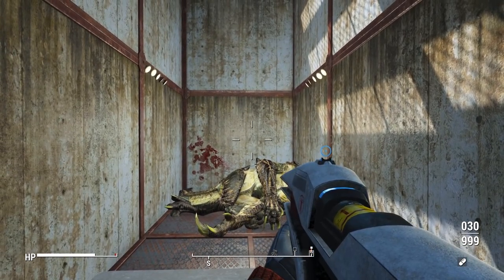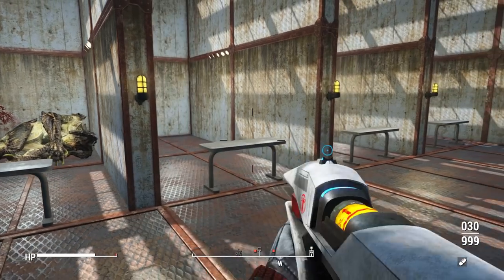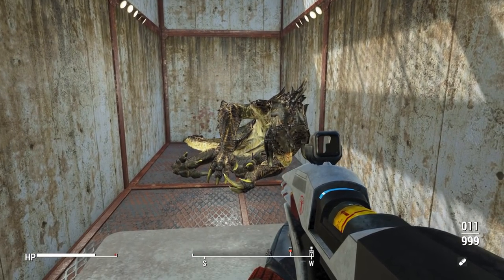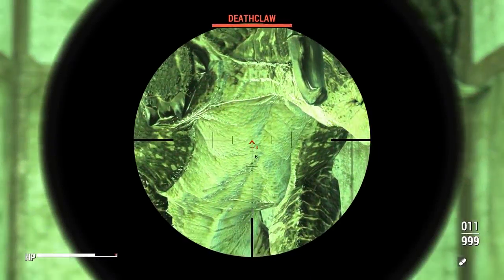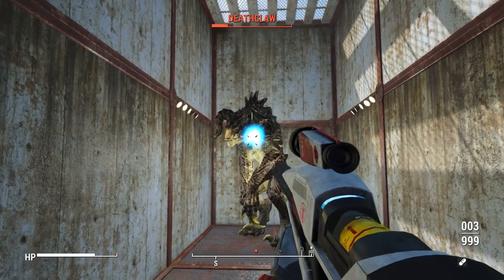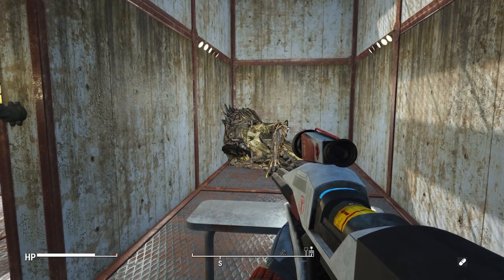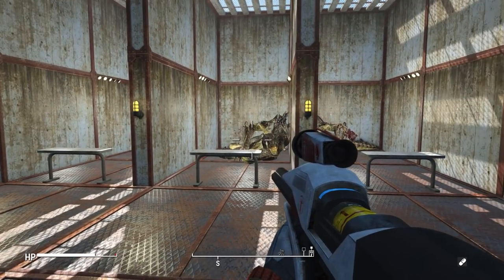We get the deathclaw down before having to reload — the weapon has 30 total shots with a pretty slow fire rate, so not too shabby with no attachments and no perks. In full auto with the best attachments, we put the deathclaw down in about 19 shots, which is pretty good for full auto with a much improved fire rate. With the sniper barrel, it goes down in 11 shots, though the reduced magazine capacity means we have to reload right after.